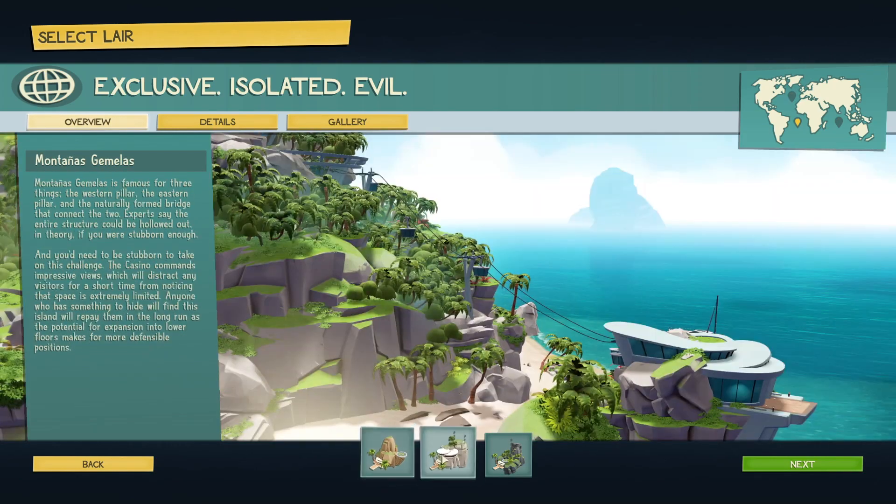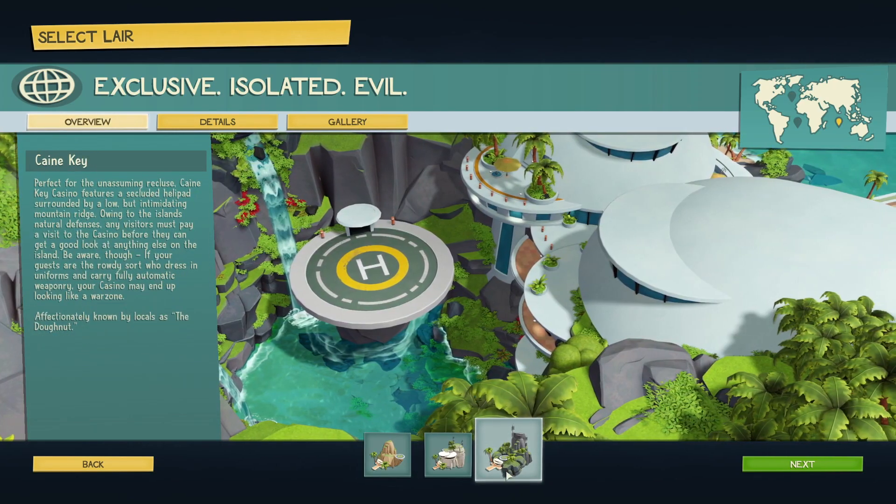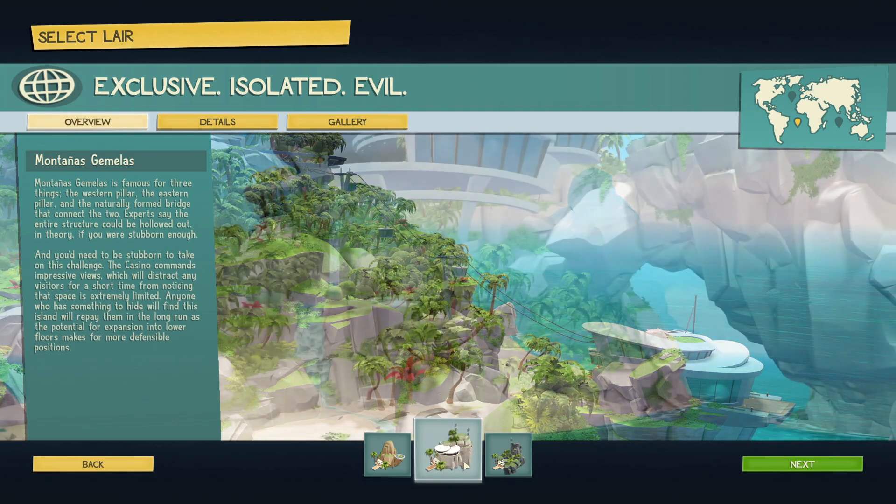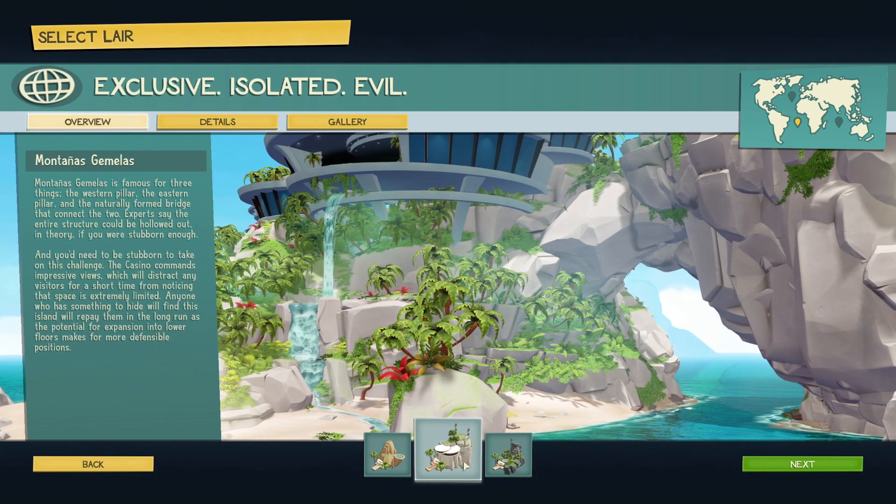Okay, so we're gonna go ahead and start. Oh, what area are we gonna choose? Oh my gosh, we get to choose where we go! I think we're gonna go with this one — Montanus Gremolus maybe.